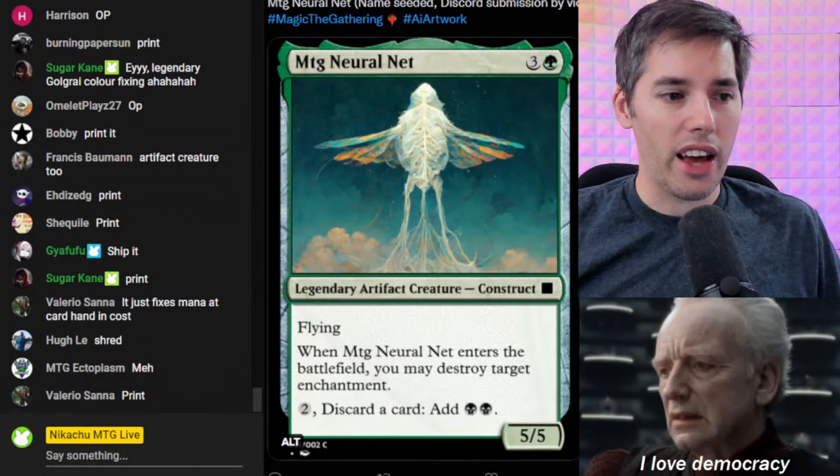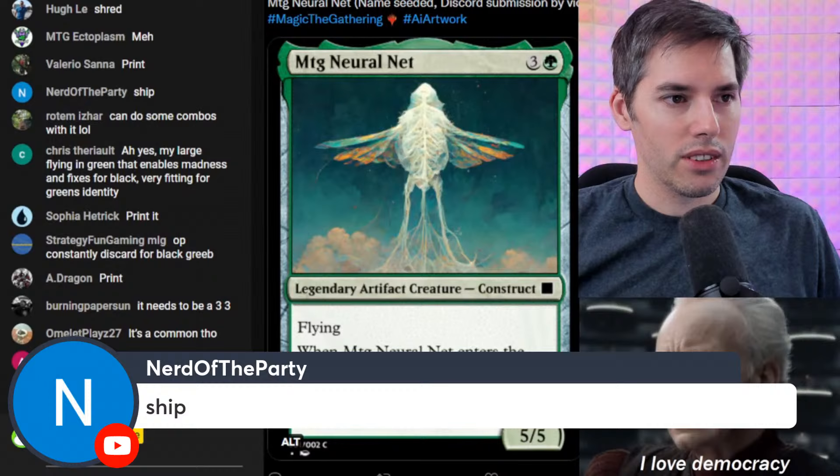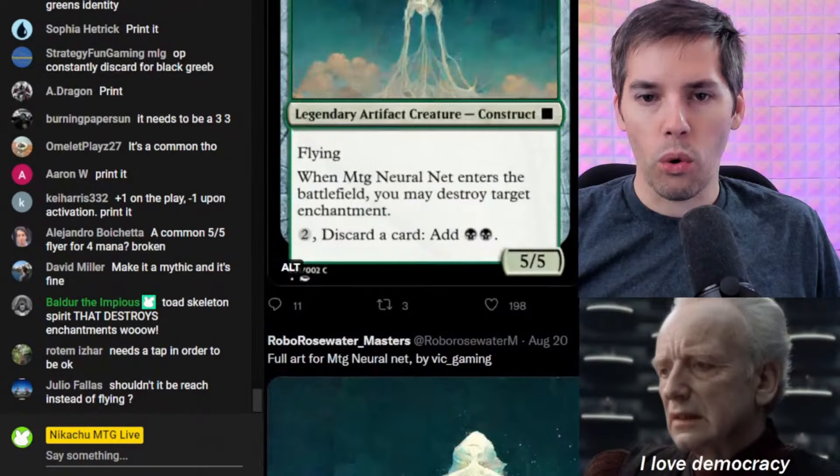Four mana to destroy a creature? It's an artifact so it can get blown up by Force of Vigor. Nerd of the party says ship — print, print. So we're gonna print it. I agree. I don't think it's too bad. You may destroy target enchantment — oh, it doesn't matter, you're not an enchantment, you're an artifact. Sometimes cards say you have to destroy an artifact or enchantment.